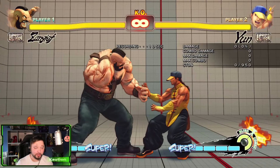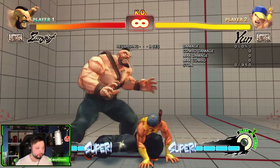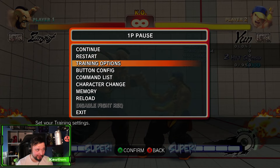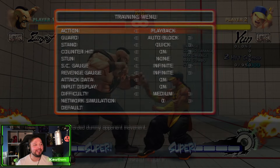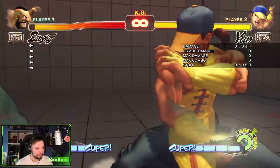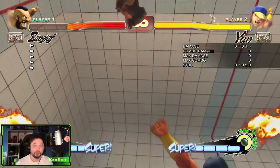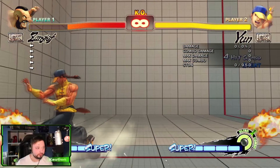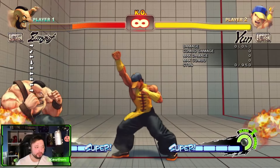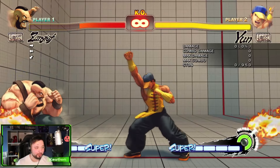There we go — so I actually inputted Ultra 1 and we got the light punch instead. Now we're going to try it — there we go. Now hopefully I did it correctly. We're going to go for backdash on wake-up. There we go, so you can see that once the crouching light kick whiffs, Ultra 1 will come out.